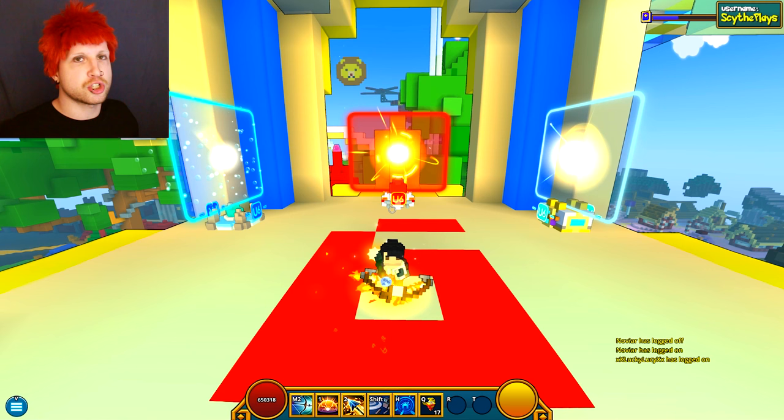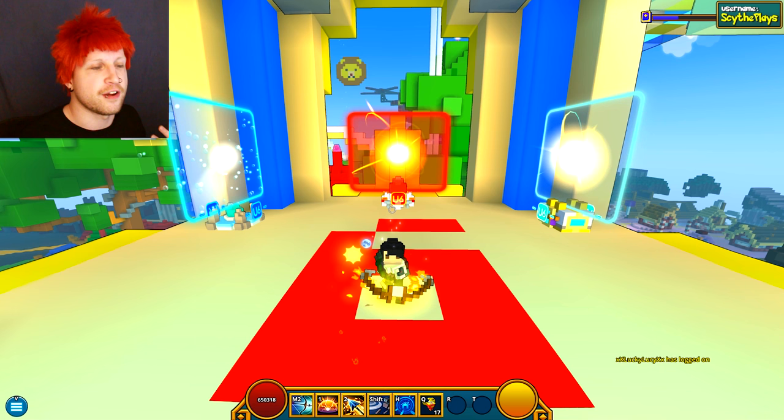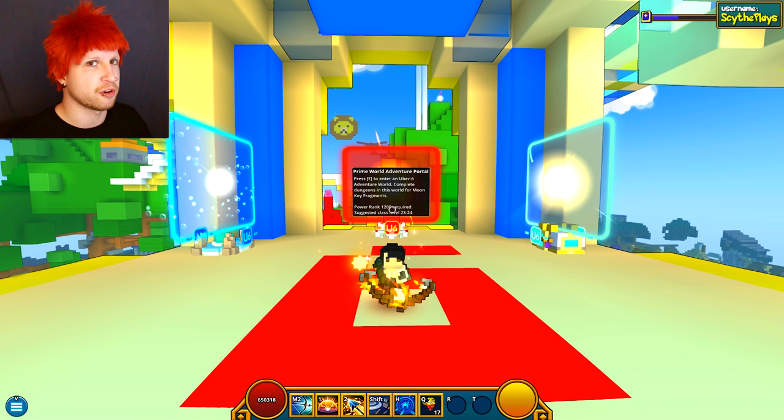You're going to want to hang out in U5 until you can get the maximum experience from U6 — and until you can solo U6. I'd highly recommend that if you can't solo a world, or you don't have a group, or you find it very slow, stick to the portal one tier down. It's less experience, but it's much more beneficial to clear worlds faster than to do dungeons ten times slower for just a thousand more experience.